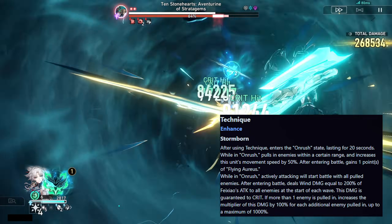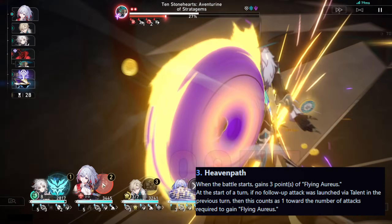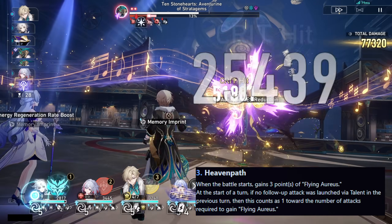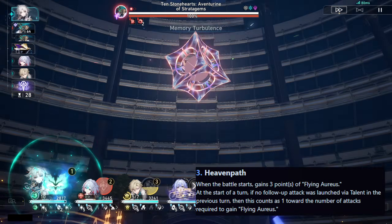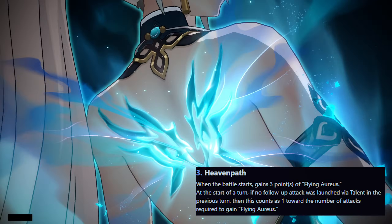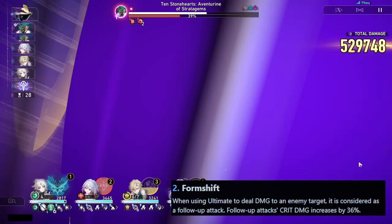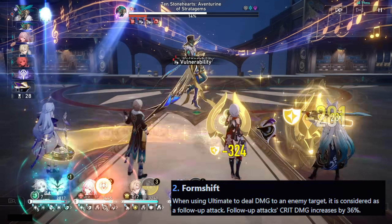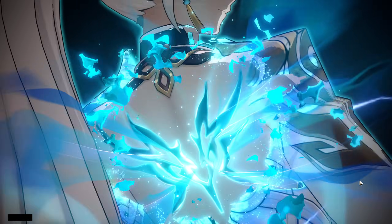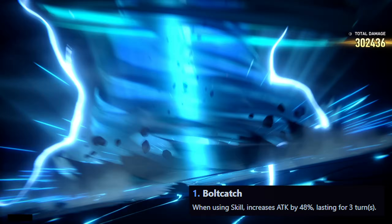For her bonus traces: at A2, when the battle starts she gains 3 points of Flying Aureus, and at the start of a turn, if no follow-up attack was launched via the talent in the previous turn, this counts as 1 toward the attacks required to gain Flying Aureus. At A4, when using her ultimate to deal damage it is considered a follow-up attack, and follow-up attack crit damage increases by 36%. At A6, when using her skill, attack increases by 48% lasting for 3 turns.